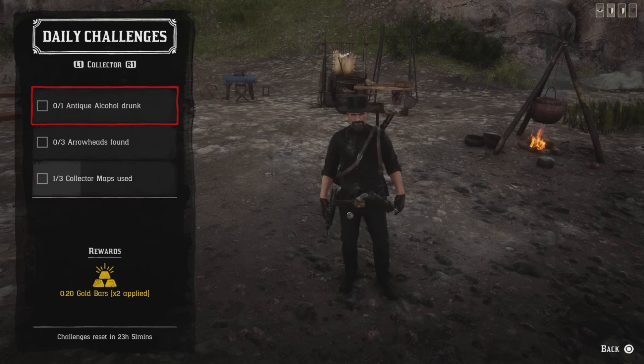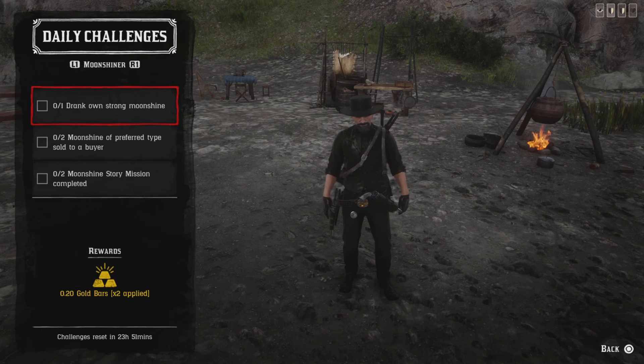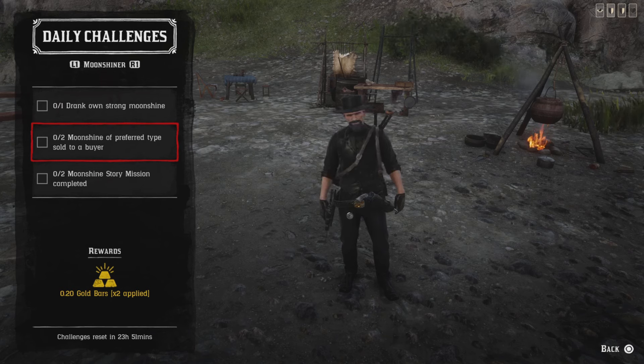For one strong moonshine drunk, go downstairs and have Maggie make a strong batch of moonshine — a strong batch always consists of a collectible ingredient. Once she's done, go to your bar and drink it and that challenge will be complete. For two moonshine preferred type sold to a buyer, that means you can sell to any buyer except Murt Higgins — sell to Murt Higgins and this challenge won't count. Sell two to any other buyer and you'll get that challenge.